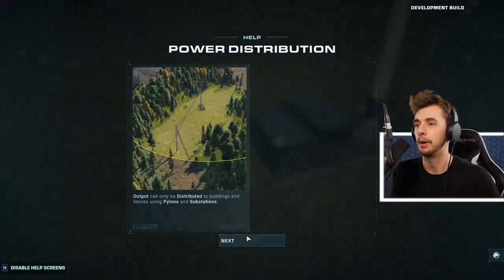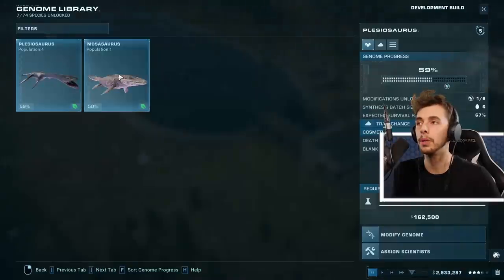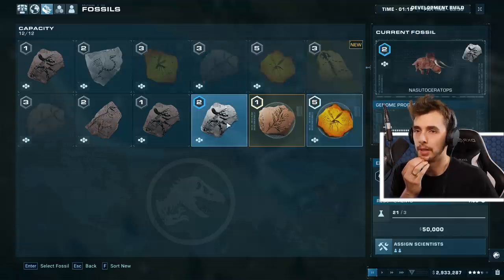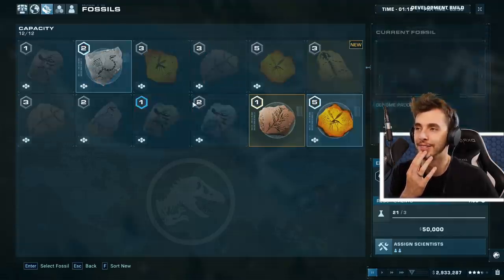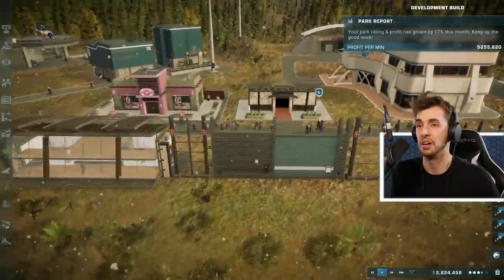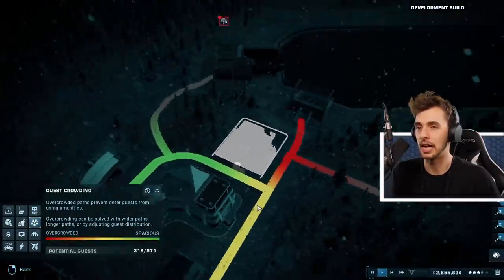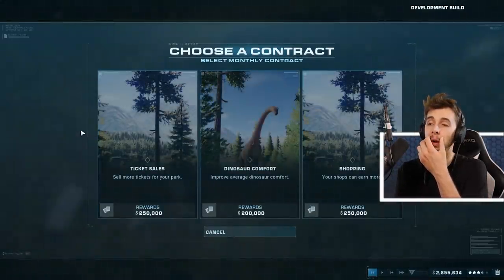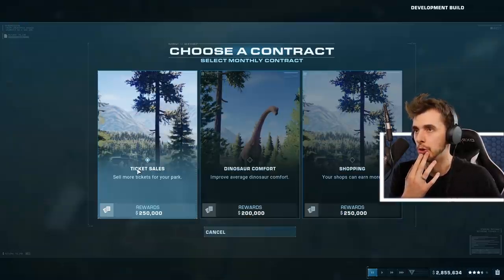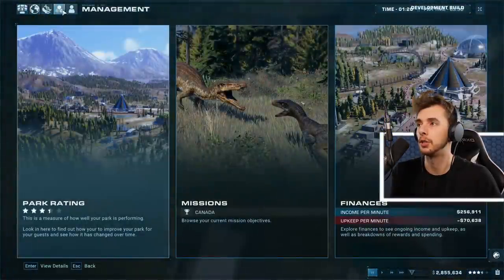That was sweet. Power connection and power distribution - I get that, but what's this other symbol? We need more Plesiosaurs! We've got Plesiosaurs and Mosasaurus in the lagoon. Get more Plesiosaurs - and what's this Struthiomimus? Sure why not. Park rating and profit has grown by 70% this month - keep up the good work! I don't really know what I'm doing. There's a lot of guest crowding - probably need a bigger path. Shopping, earn more - let's go for that contract.